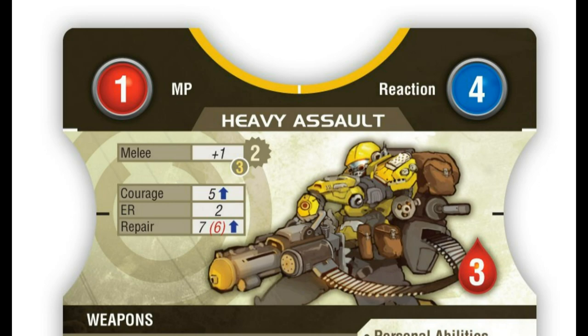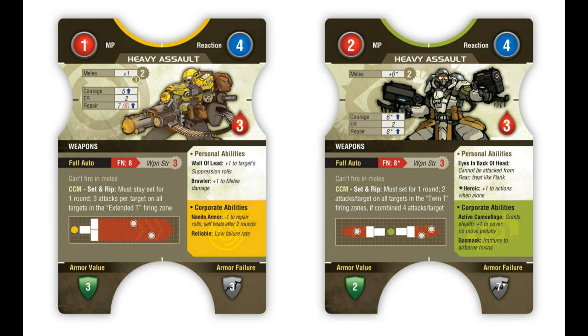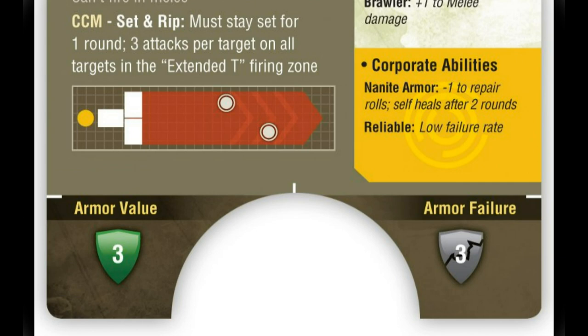Circled in red in the upper left-hand part of the card are what we call movement points. On one card you'll notice a 2, on the other a 1. The card on the right can move 2 card lengths during its turn, while the model on the left can only move 1.